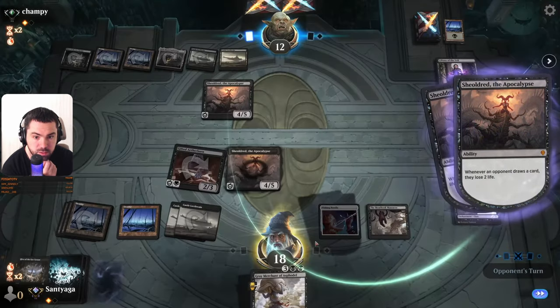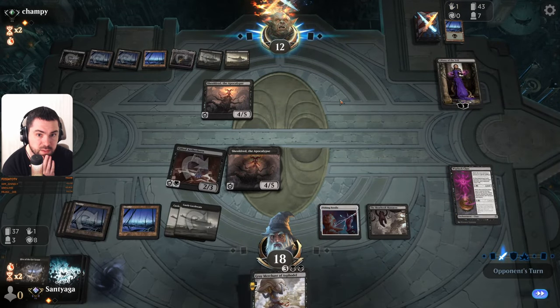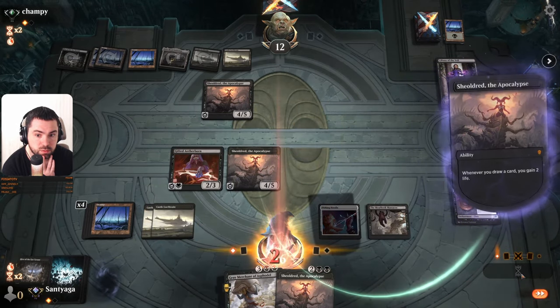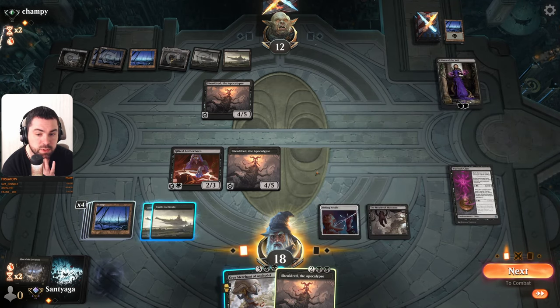We have 9. Maybe it's discard — it's strong. The question is what he will do. We can attack him, he will block this, and then we will deal only 7. Now we will deal 9, and he should block my Shieldred.